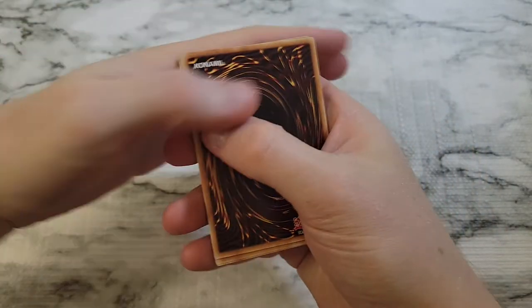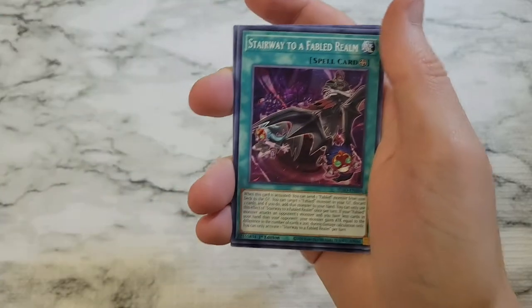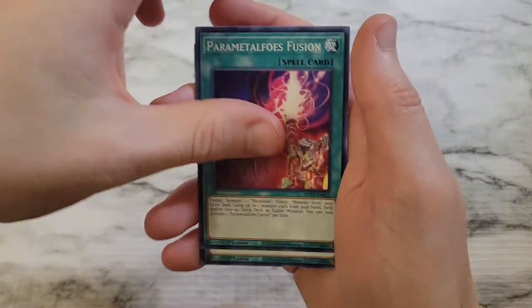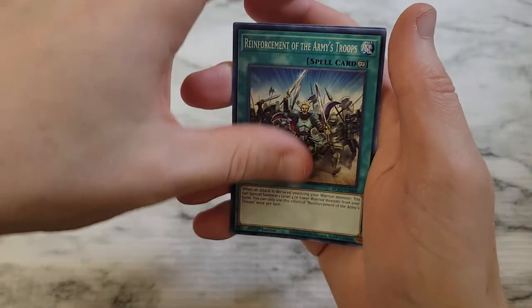Crack through this again. Fabled Treason, Manju of the Ten Thousand Hands, Fader — Tri-Brigade Rendezvous, Parametal Foes Fusion, S4 Showdown, Neroi the Dream Mirror Disciple, Reinforcement of the Army Troops, and Warrock Got Toast.